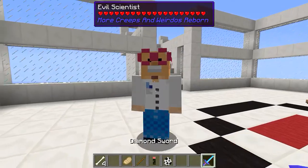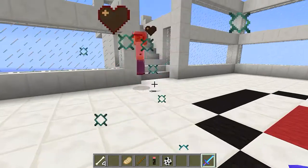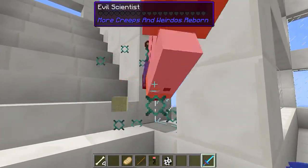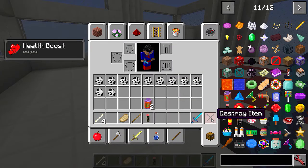Next we've got an evil scientist. He looks evil too. He's got some hearts on him - oh yes, he's going to take some killing! He dropped us a bit of sand. That's the evil scientist.